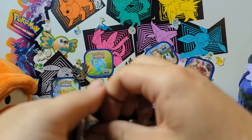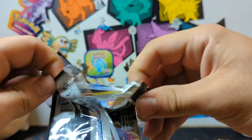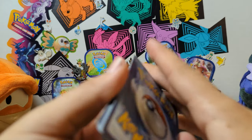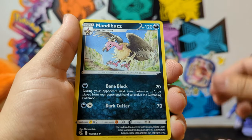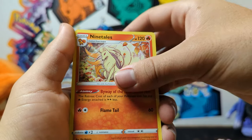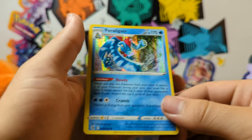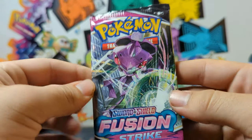Let's kick it off with the Fusion Strike. Same packs as the other box: two Fusion Strike, two Astral Radiance, and two Lost Origin. I appreciate you all for continuing to watch. I've been pretty busy so I haven't been able to keep up like everybody else — I forget some of these cards even existed. This is a nice little art. I have been having trouble keeping up with all the new stuff coming out. Okay, there's a Feraligatr Holo. Let's find the other Fusion Strike in here.